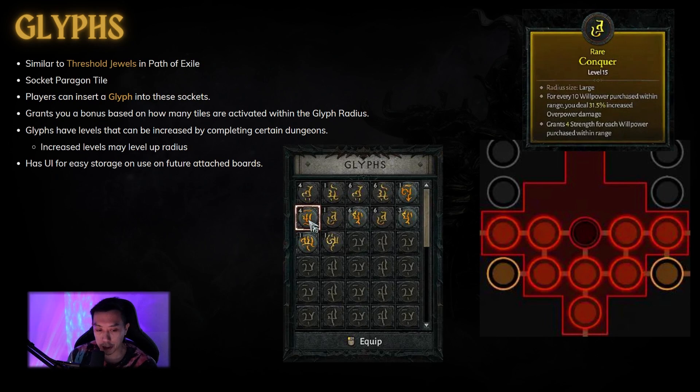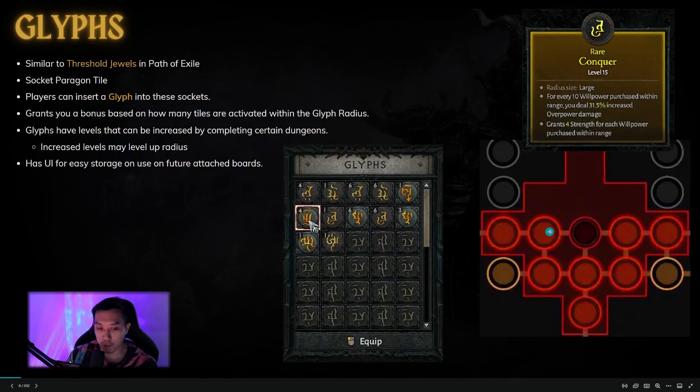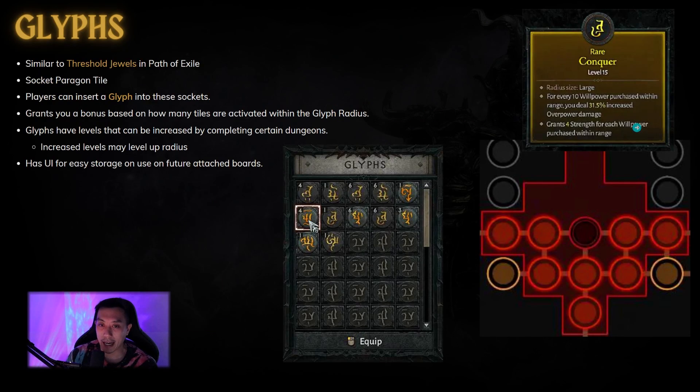Next up, we have glyphs, and I think glyphs are a pretty cool system. This is kind of similar to threshold jewels in Path of Exile — you have these threshold jewels with circles. Diablo 4 has a little version of this called a socket Paragon tile. Players can insert a glyph into these sockets, kind of like a jewel in Path of Exile. These grant you a bonus based on how many tiles are activated within the glyph's radius — you can see the little circle or red indicator area on the board.